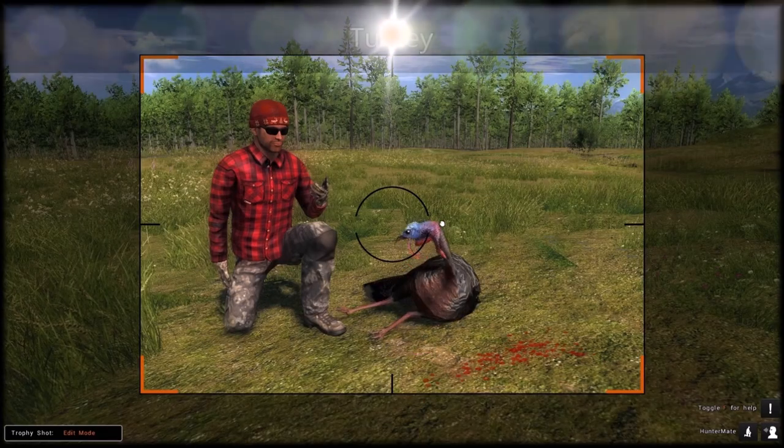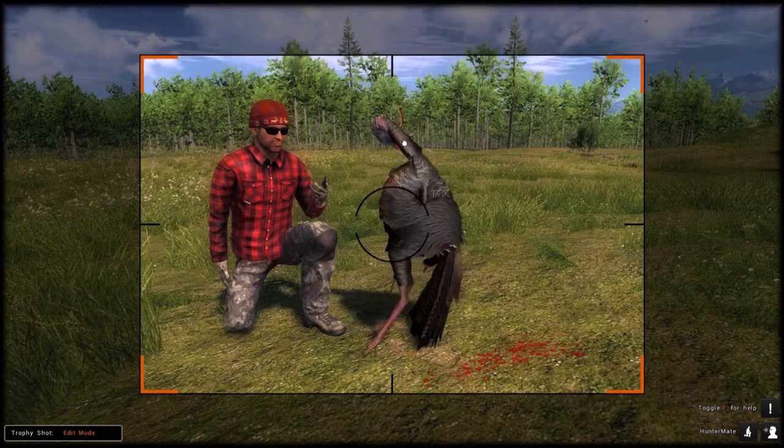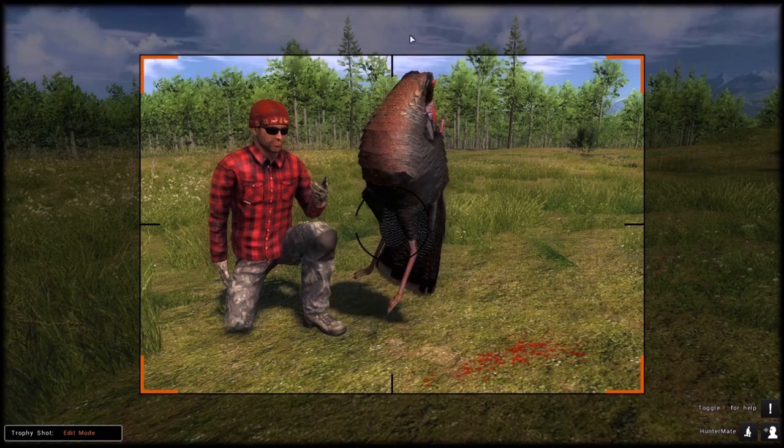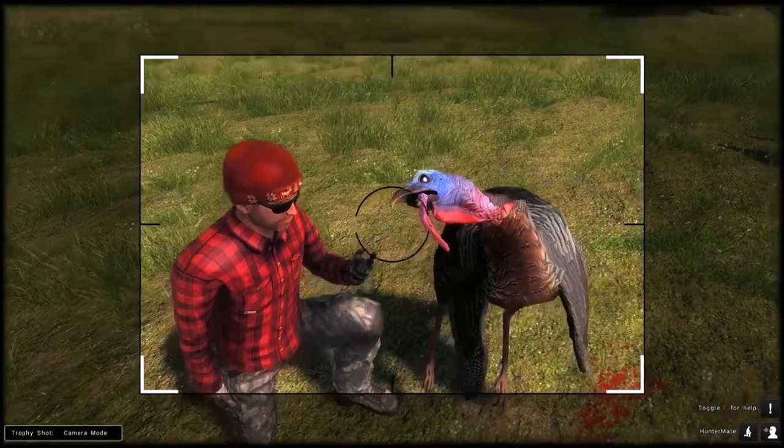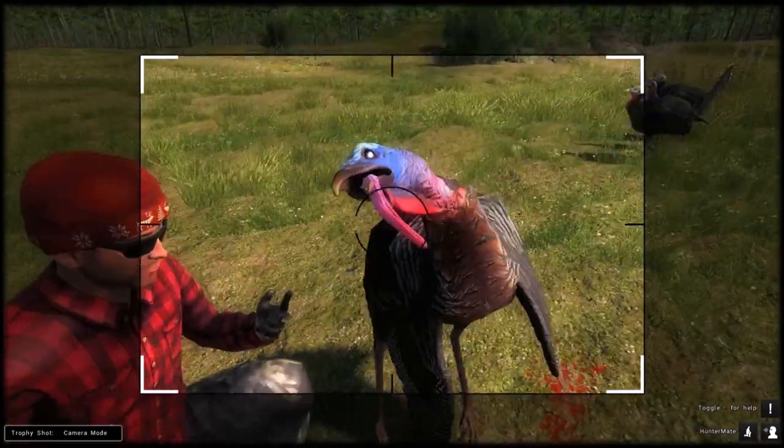The other two fixes are concerning the new turkey. When you currently pick up a turkey tom, the beard tends to disappear inside the body. The other issue is the snoot that sticks out of the beak. Let's have a look at the fixes for those as well.